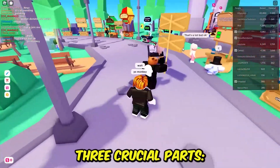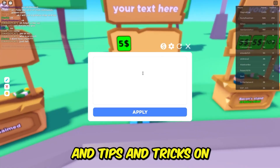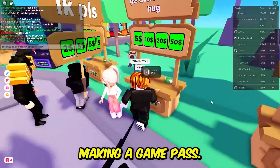This video is going to have three crucial parts: how to make a game pass, how to make a stand, and tips and tricks on how to earn more Robux faster. So let's start with making a game pass.